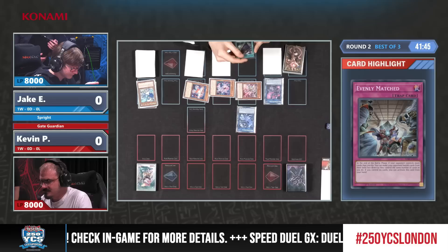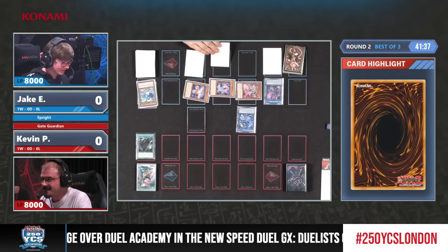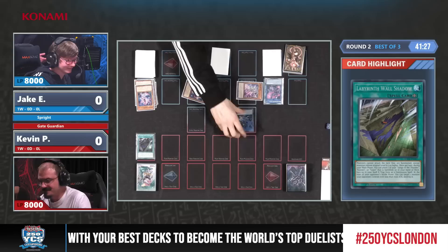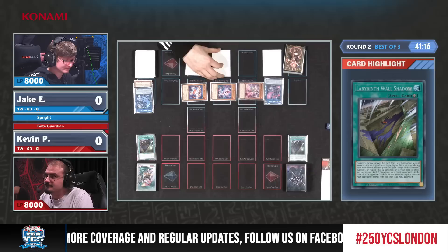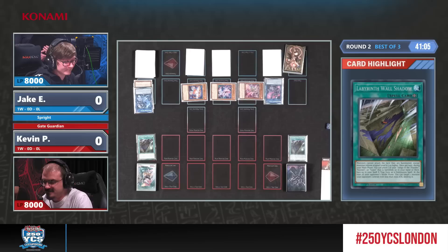Jake is running a reasonably well-represented deck, so you know you're going to face a variant. We're seeing Labyrinth Wall Shadow, a spell card just released in Maze of Memories. We're negating — why would you put the character to the graveyard? He was probably quite nervous in the feature match. But Kevin just has another copy of Labyrinth Wall Shadow, and it can be activated multiple times per turn.